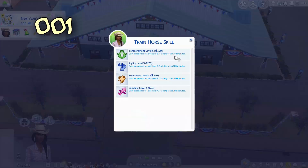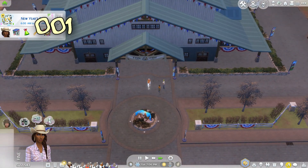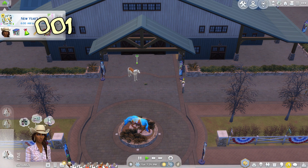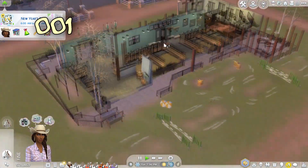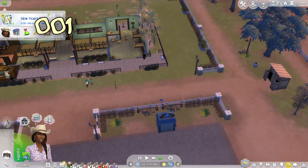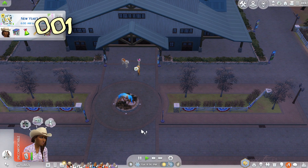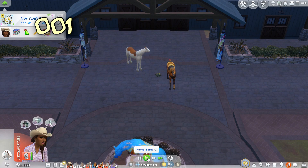I wonder if we can whip in some quick training on Tempest - their jumping skill is not too great. Why did Drover go back to training? I didn't direct Drover to go back to training, that's so weird, they're randomly training themselves. I'm pretty sure I didn't have Drover going in for training because I knew Drover was tired. I wonder if there's a little training glitch. I guess we need to wait until Drover comes out to complete their training.